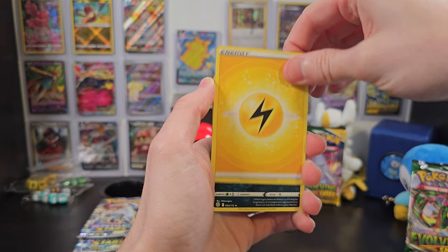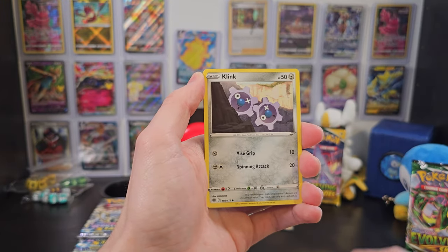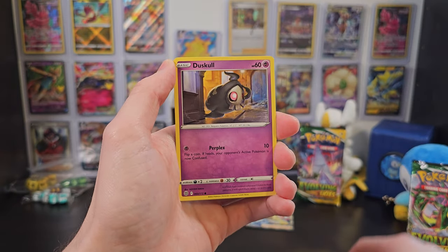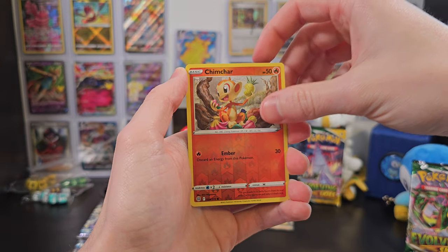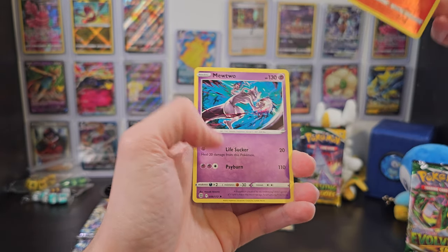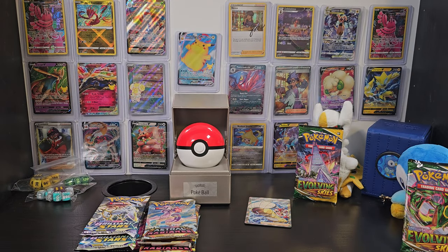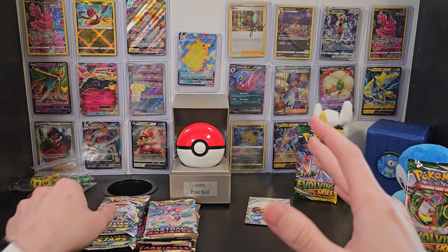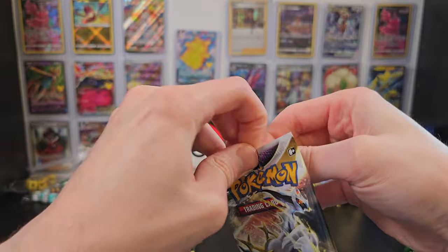Anyhow, we've got Energy, Morgrem, Claydol, Executor, Clink, Dedine, Cubchoo, Duskull, Farfetch'd, Reverse Holo Chimchar, and Mewtwo. That's probably the best standard card we could get. Now I know I didn't hide the code card that time — that's on me. But I'll do a better job with this next pack of Brilliant Stars.